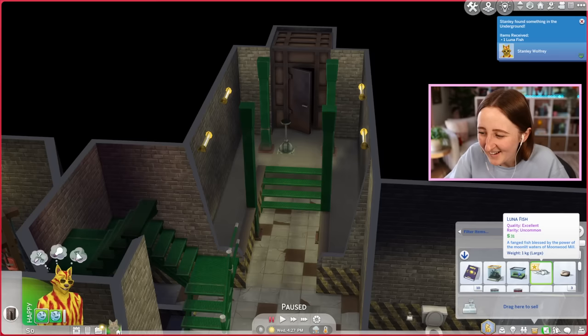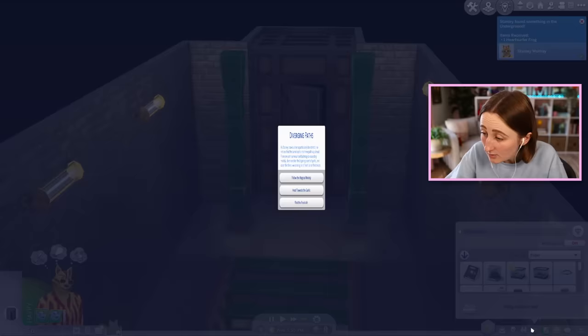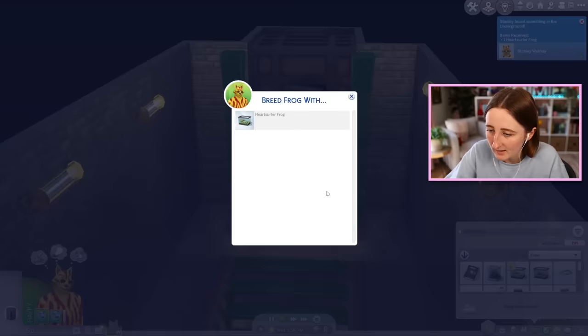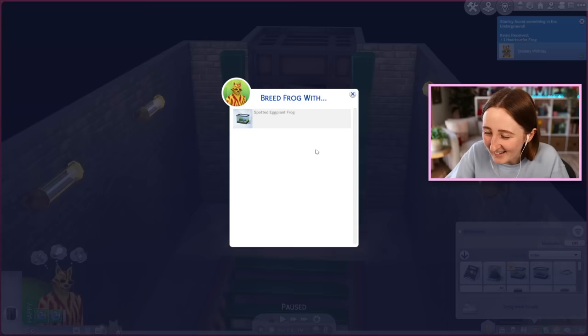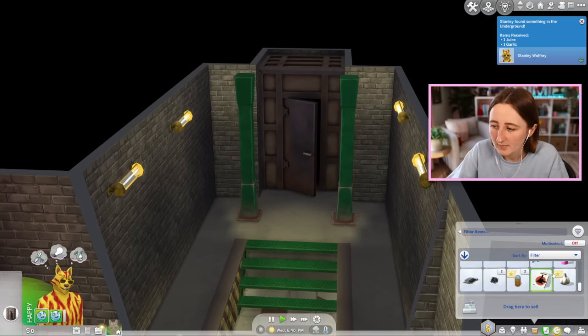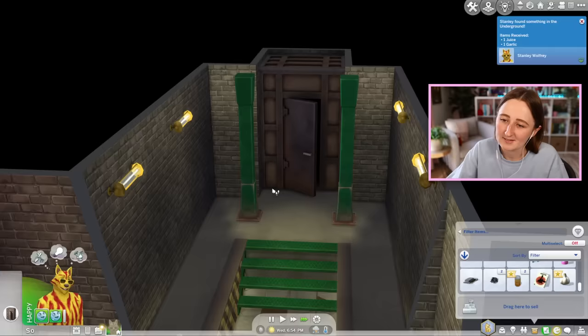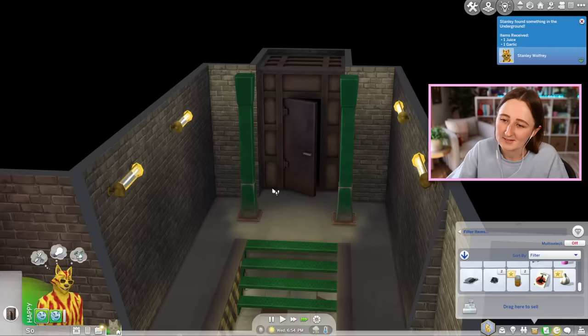Oh, I just got a luna fish — it's only 31 simoleons, never mind. False alarm. Heart surfer frog! Oh good, I could probably breed those now. I can't breed them — are you joking? What's the point of having them then? Why can't I breed them? We got juice and garlic that time. This is not going well.